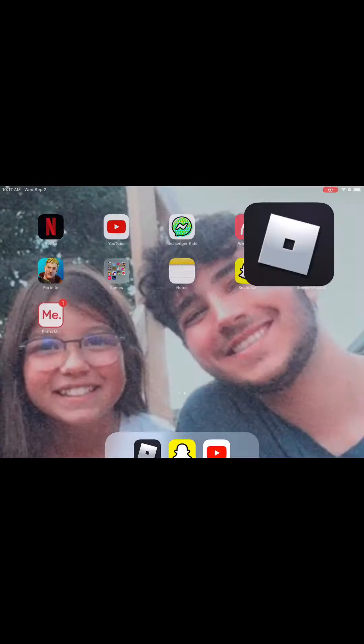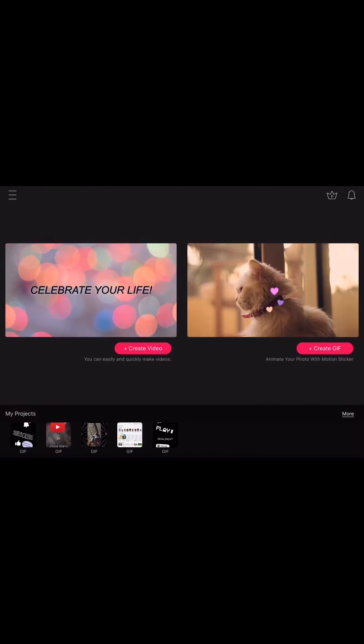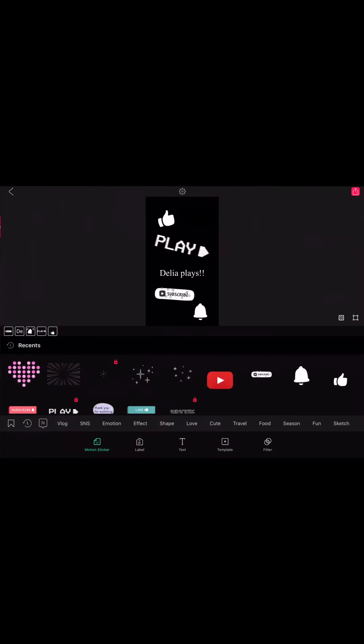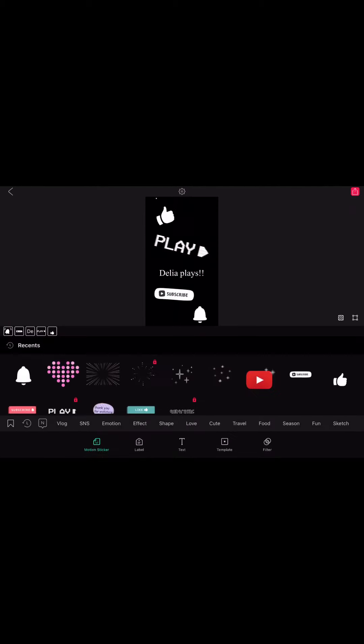I have this one editing app. I'll show you guys — it is VLLO. I made this one: it has a thumbs up, play button, daily play, subscribe, and then the notification bell, which I'm going to take off because you can't do that. Actually, I think you can. That's just how it works.